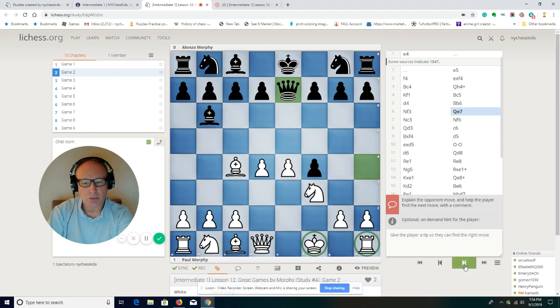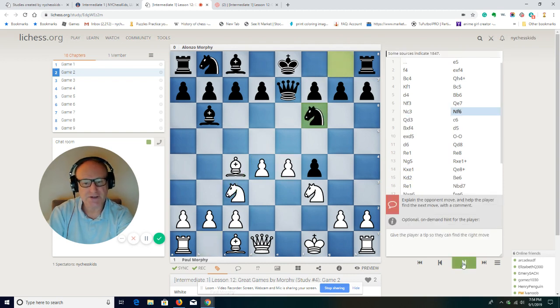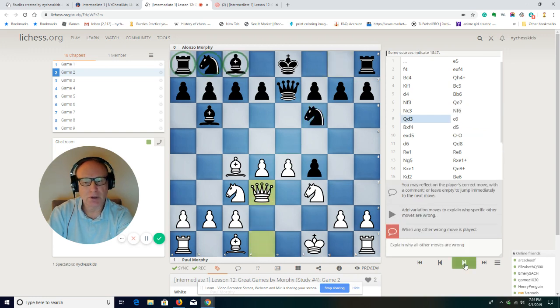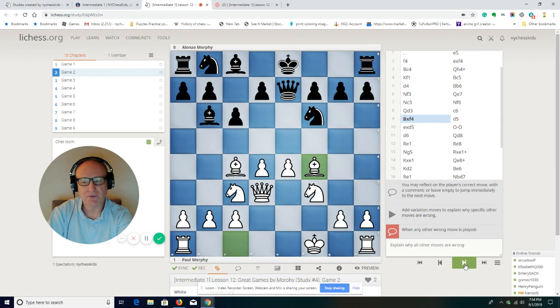Knight goes to c3, protects the pawn on e4, and sometimes this knight could jump to d5 to attack the queen. Knight f6 — black is developing the pieces and at the same time attacking the pawn on e4. Queen d3 protects the pawn. Pawn to c6 and bishop takes on f4.